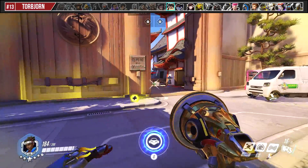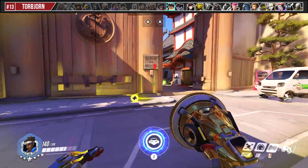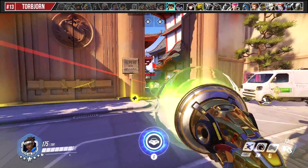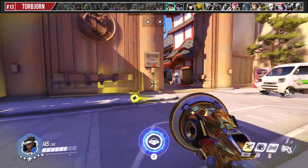Against Torbjörn, quickly peek corners to poke down his turret without taking lots of damage. Since Lucio is projectile based, you can quickly peek, shoot, hide, and do all the damage without taking much of it yourself.